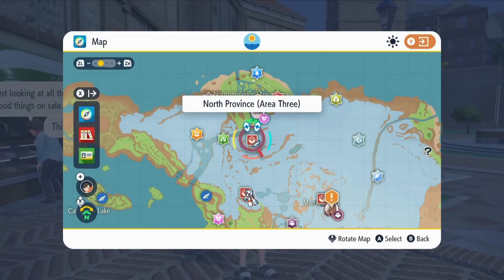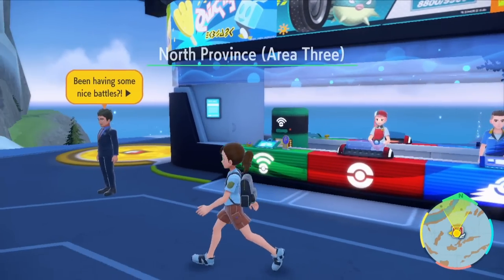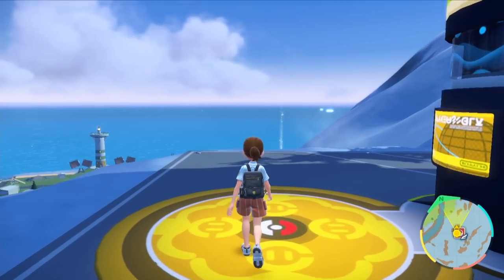Once you have North Province Area 3 and those ingredients, and you have a Knacklestack, you can come here and farm XP on Chanseys using the sandwich I'm about to show you. Once you're strong enough to auto battle the Chanseys — which will be very early because type advantage is totally busted in auto battles — you only need your Knacklestack to probably be around level 30, maybe even level 24. Once it's level 30 to 35, it should win auto battles without taking almost any damage.